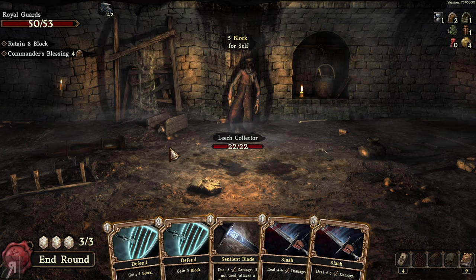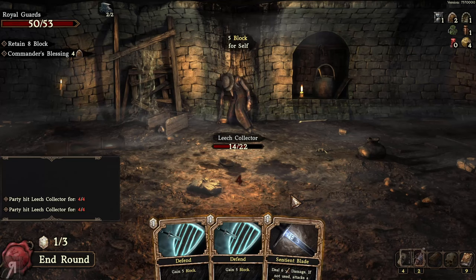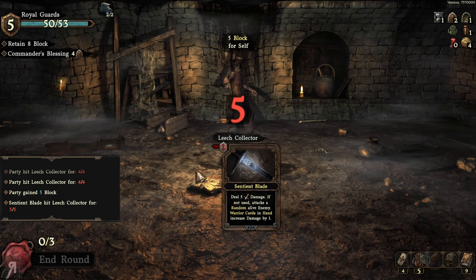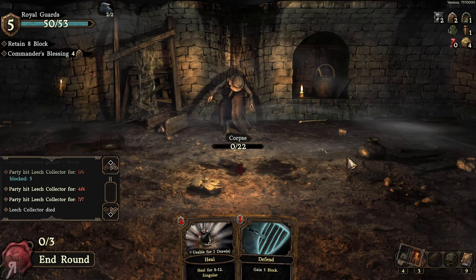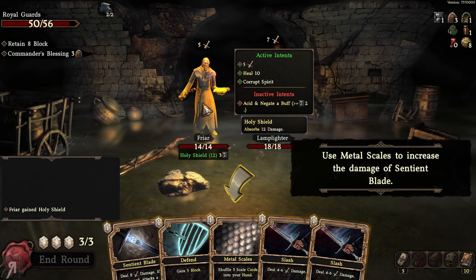Sentient Blade attacks a random alive enemy. I'm going to attack and also block. We still retain five block going into the next round, up to the cap of eight — that's really nice. I eliminate this enemy and receive the Metal Scales card reward: shuffle three scale cards into your hand. I'm very interested in finding out what that does as we continue to the next chamber.